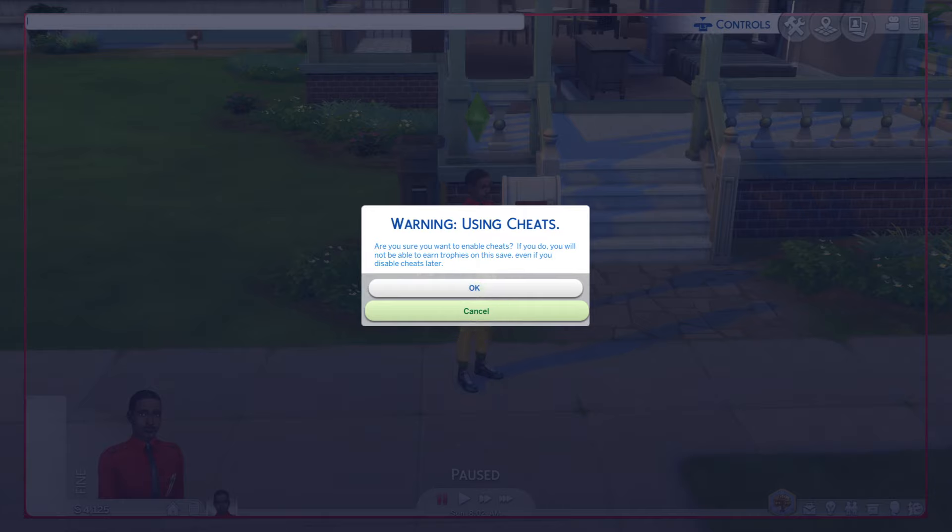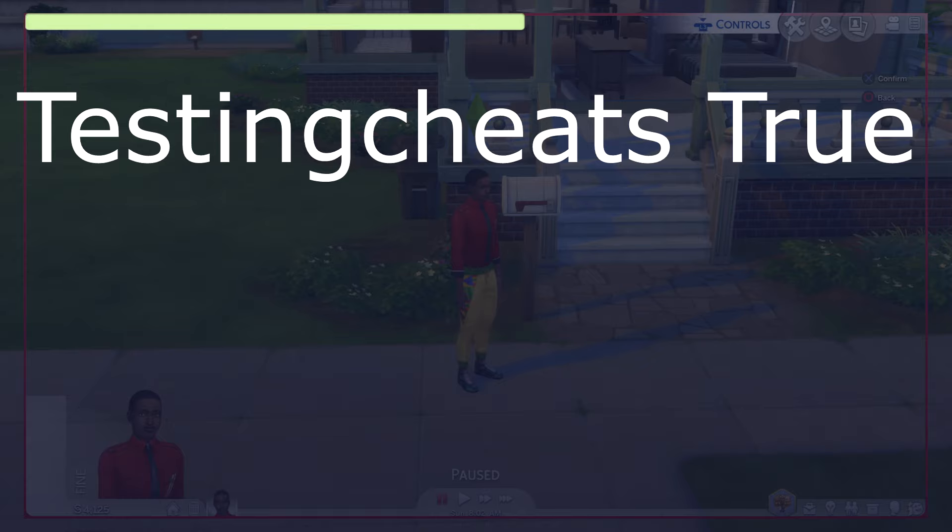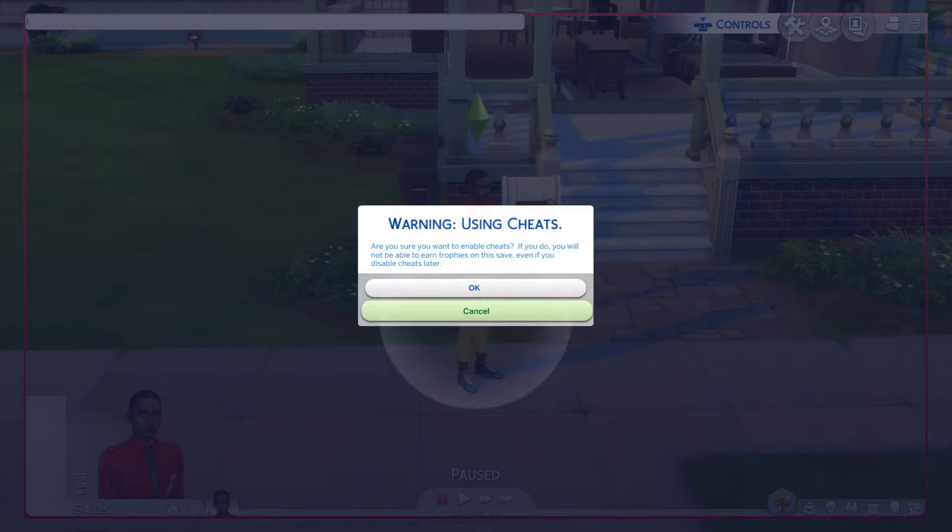As soon as I enter it, it works — it says 'Warning: using cheats. Are you sure you want to enable cheats? If you do, you will not be able to earn trophies.' I'll say OK. 'Testingcheats on' with a capital T, plural, still works. I'll cancel and try 'testingcheats true' as well — remember the 's' at the back, it must be plural. And that also works, so both methods work.